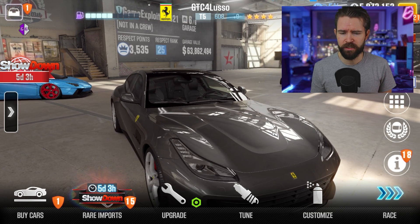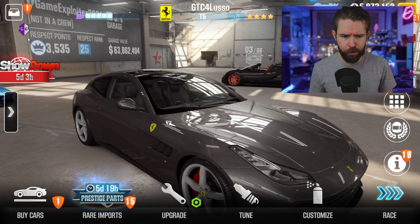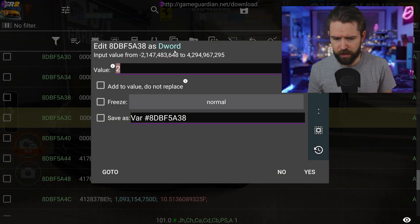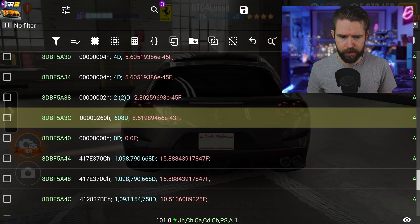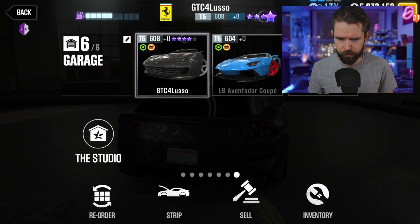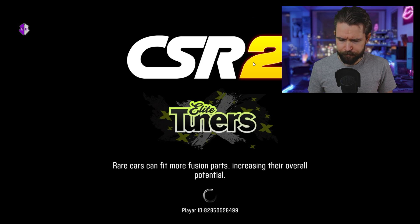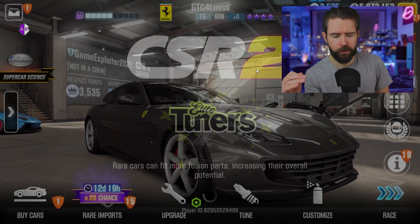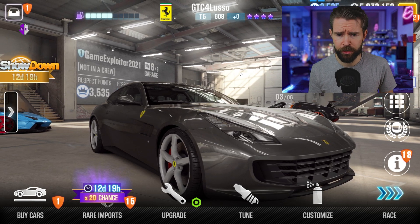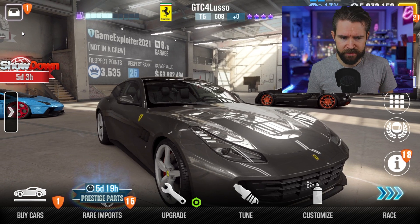Now if I did want to change this to a purple star car, I could do that just by changing the numbers. 5 would be for purple stars on an import car. If it was an in-app purchase car, it would be 9 for purple stars — so a real money car would be changed to 9. This isn't a real money car, it's an import, so we're going to leave it at 5.